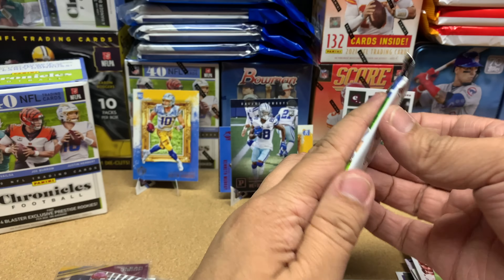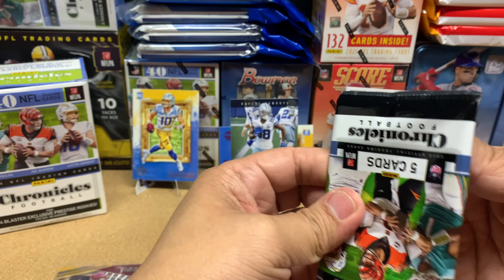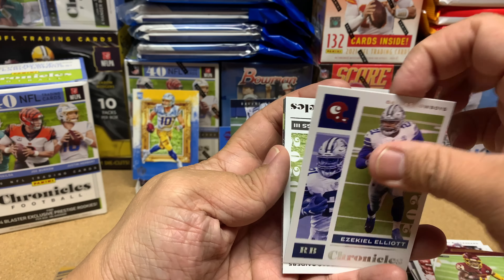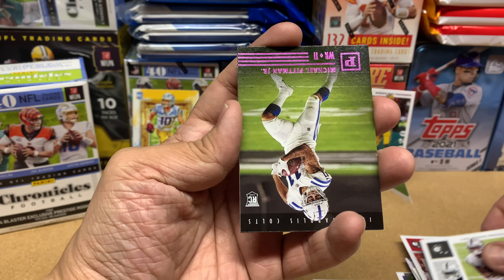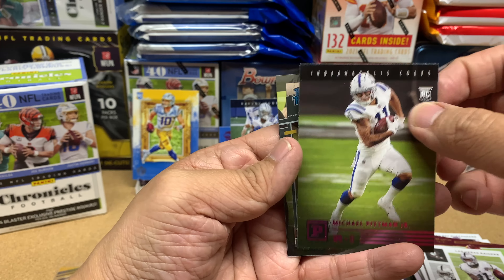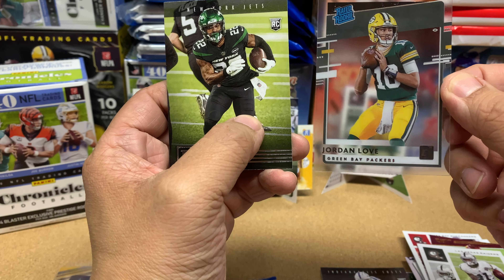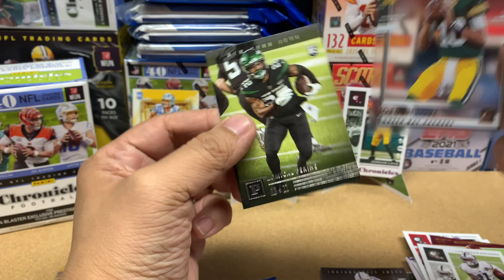Last pack! I hope we get some more quarterbacks — that would be awesome. CeeDee Elliott, Henry Ruggs the Third there you go, Michael Pittman Jr., and a pink. Look at that — we got a Jordan Love red rookie Donruss clear card, and a little Michael Pittman.